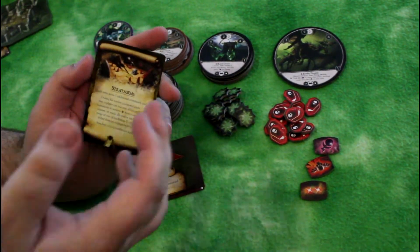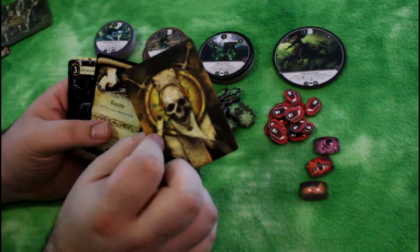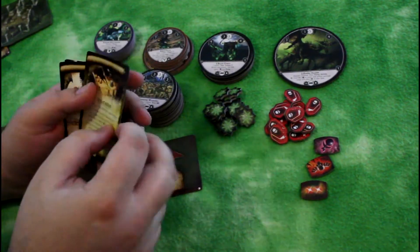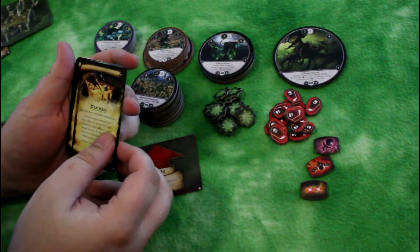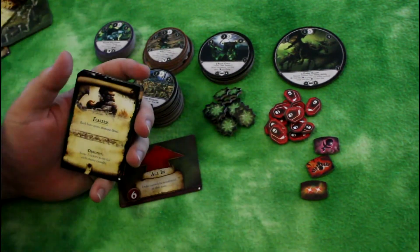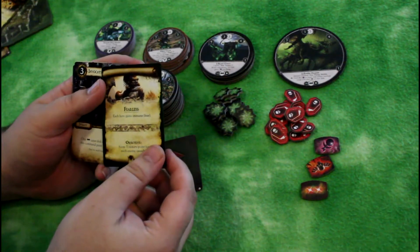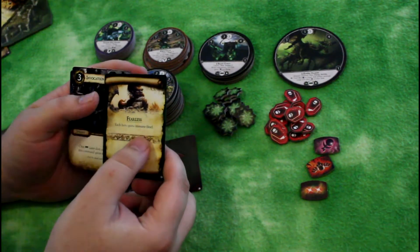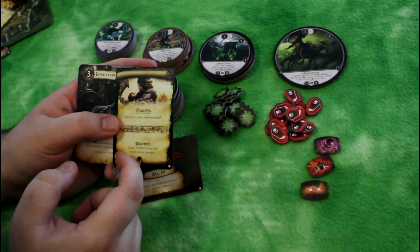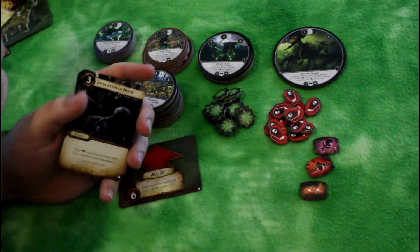We have a new Stratagems card — each army gains one additional command card, kind of like a new scenario. We have a new objective card called Fearless: each hero gains immune fear, or as an objective, you score one victory point for each enemy casualty. Fear is one we will be talking about in a moment. That's a pretty cool objective.